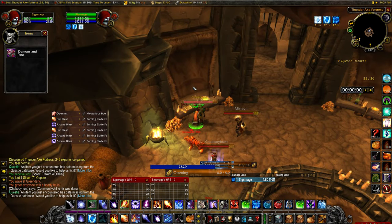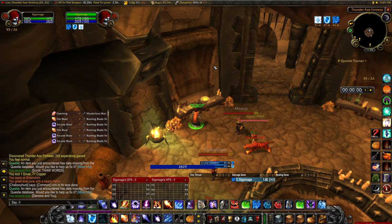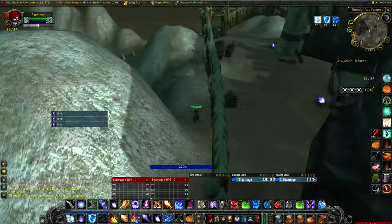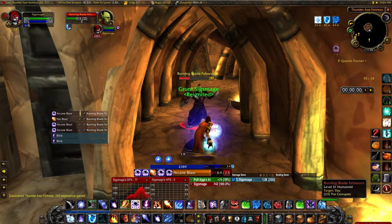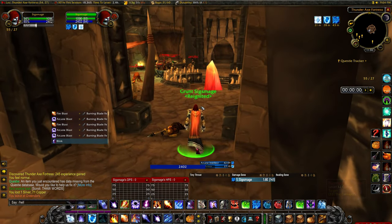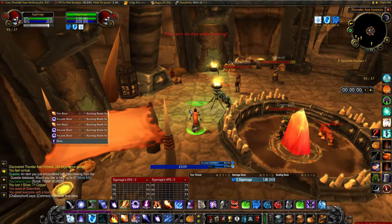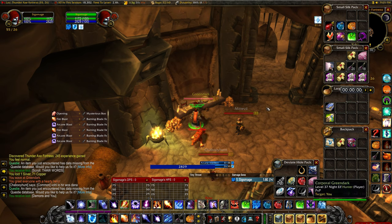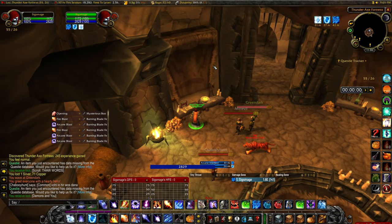The next book is called Demons and You, located at 55, 26 in the Desolace Zone inside of Thunder Axe Fortress. Starting from anywhere outside the fortress, head up to the main entrance and make your way into the main structure, heading for the center room. You can go either left or right to get there — just keep in mind there are level 31+ enemies and you may have to clear your way through. Once you find the central room, right-click the mysterious book on the table, wait for the cast to finish, and obtain your Demons and You book at 55, 26.